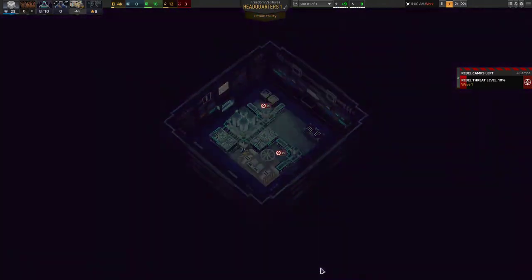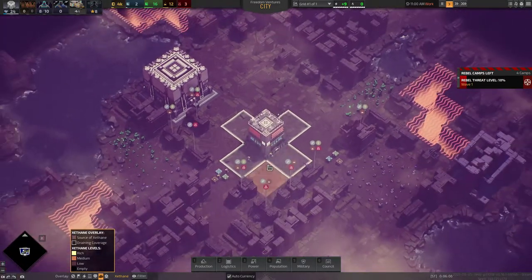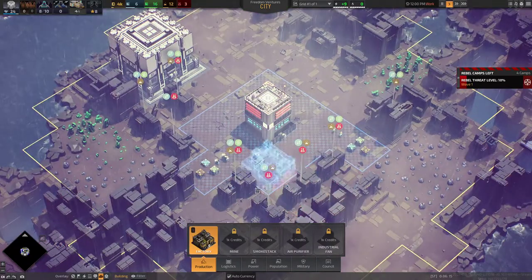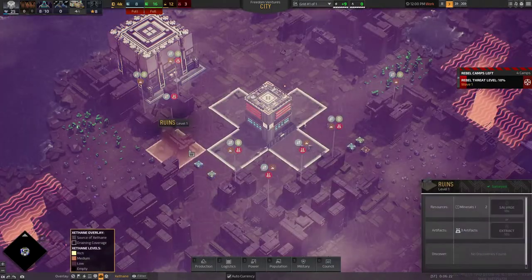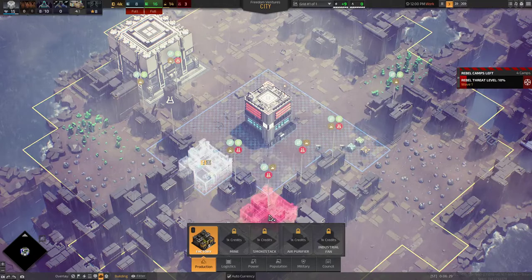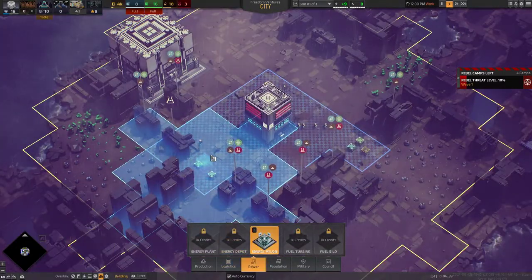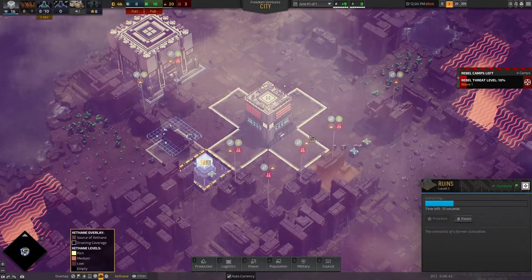I'm going to need a lot of power and more buildings, so we're going to build another zeathane factory to increase our power. Before that, we're going to build another factory to increase our production. Let me put this factory right here — claim you, extract you, build our factory right here. We need to build our power so we can power our factory. Actually, cancel this — let's put the power here, then the factory there.